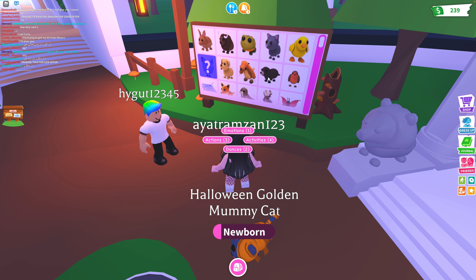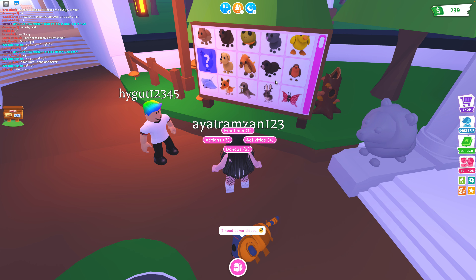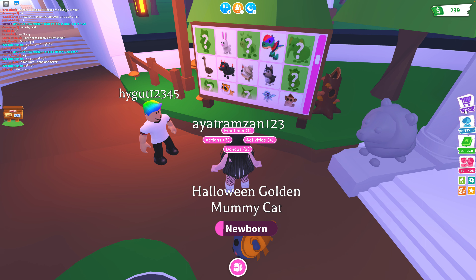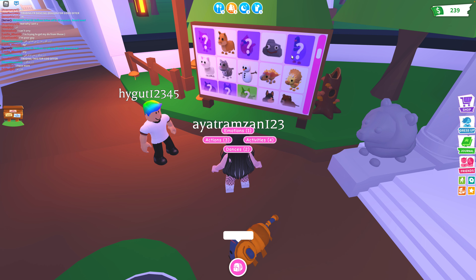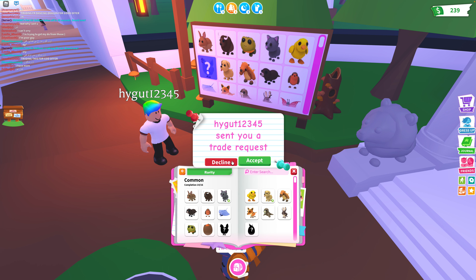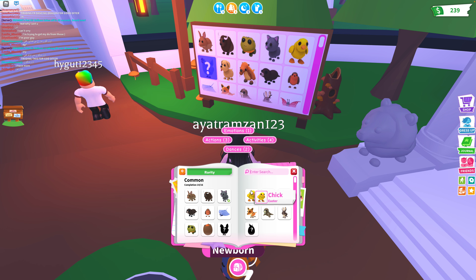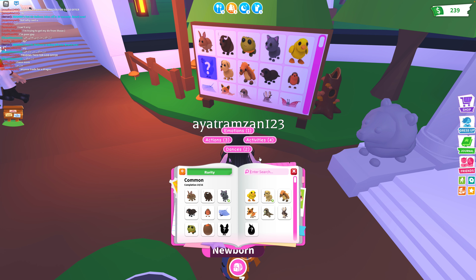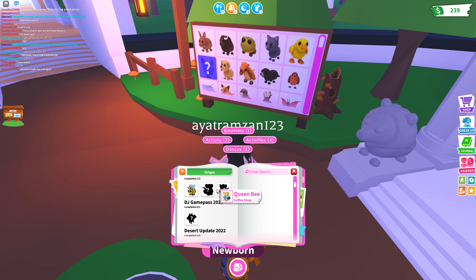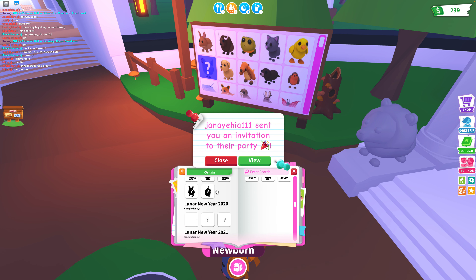Let me check if I have all of these pets. I think I do — actually, I'm missing one that I gave away, an ultra rare. Let me check the journal. Going to the journal, let's go to Origin and scroll down to find the normal egg pets and their date.